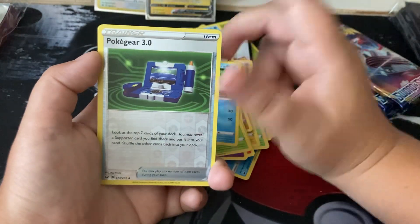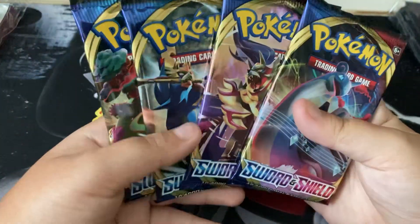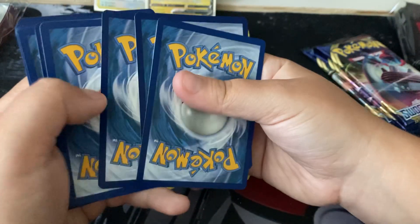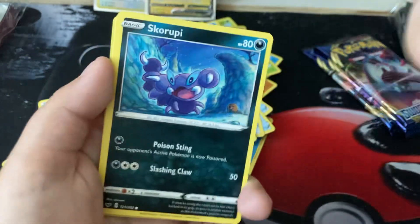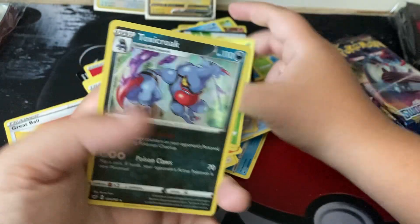Poké Gear 3.0 and Cinderace. We are halfway through the box and we've got four packs left. I want to open them in this order so I can get a little sneak peek. I like when you see the edge because there's more excitement. But Gossifleur and Toxicroak — not bad, pretty good.